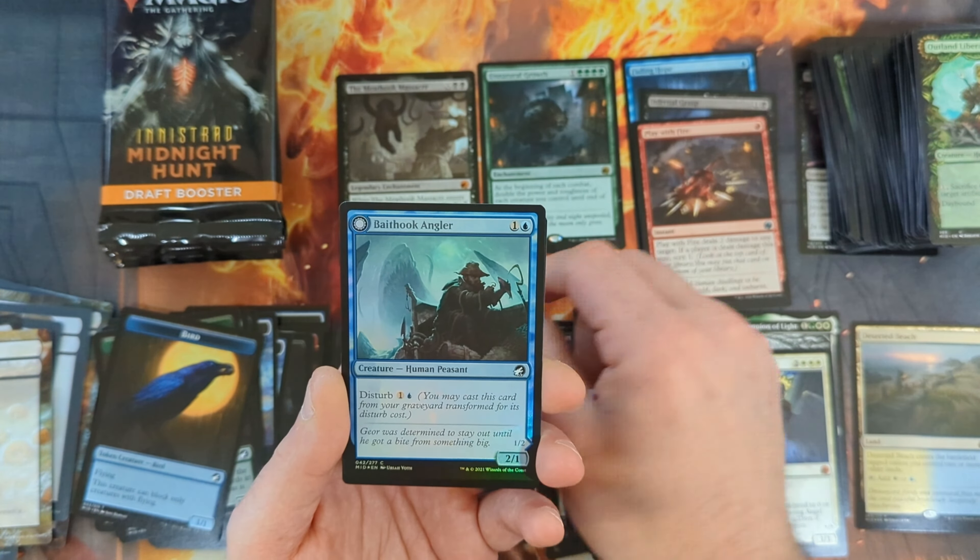Pack twenty-nine: Bounding Wolf, followed by the Thrabian Exorcism, the Drowned Yard Amalgam, the Blood Pact, Pestilent Wolf, Mounted Dreadknight, Candlegrove Witch, Eccentric Farmer, Tireless Hauler, Moonsilver Key, Unnatural Moonrise with Mysterious Tome in Non-Foil, and our rare is a Willow Geist coming out of green — very nice — with an Island and an Elemental Token.